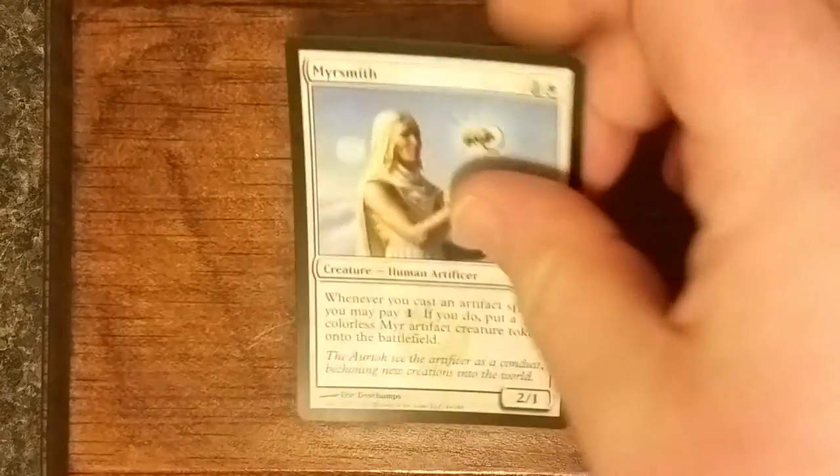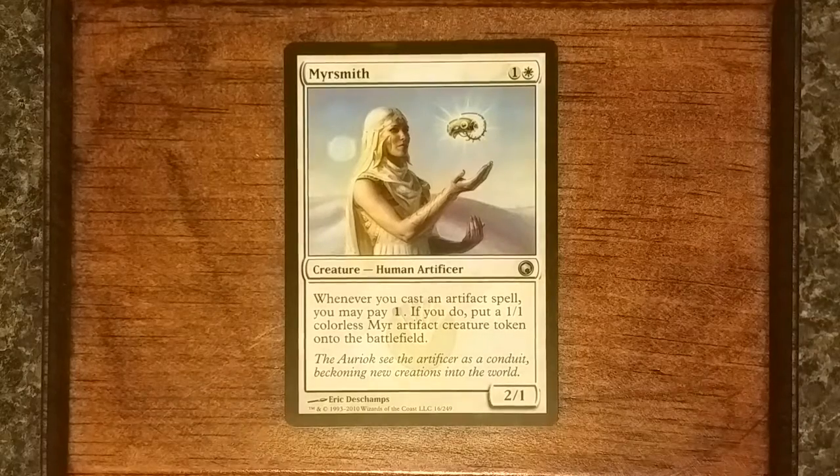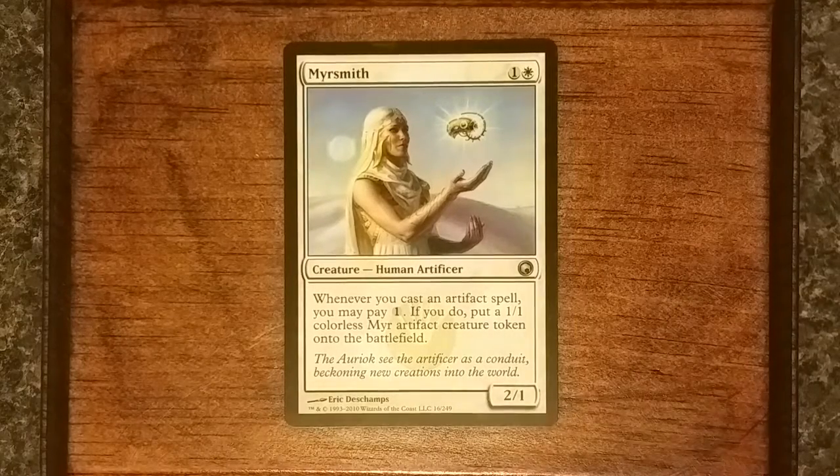Today on Weenie Envy: Myrsmith — a 1/1 white for a 2/1 human artificer. Whenever you cast an artifact spell, you may pay 1 colorless mana, and if you do, you put a 1/1 colorless mirror artifact creature token onto the battlefield.